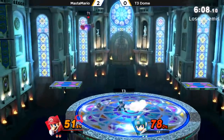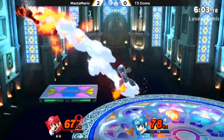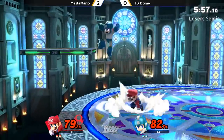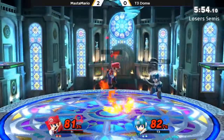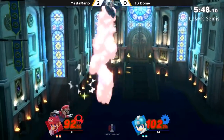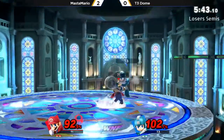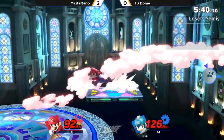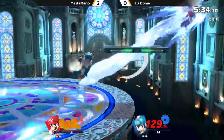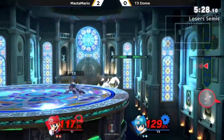Mario obviously has the cape to deal with the projectiles, and when he does get in, he gets his little plumber hands on Mega Man. Mega Man is the perfect weight to combo — he's just going to eat a ton of damage. Luckily he is a little bit heavy since he's made out of metal. Master's still making it work — he had the back air too. That would have killed but got interrupted. Dome waited a bit too long. Directional air dodge to the ledge — that was the absolute only way he was going to survive that.